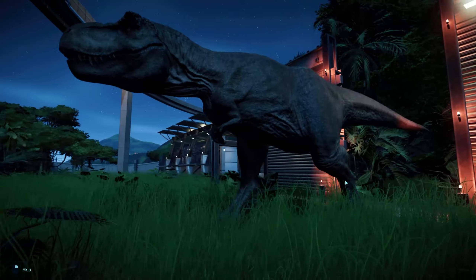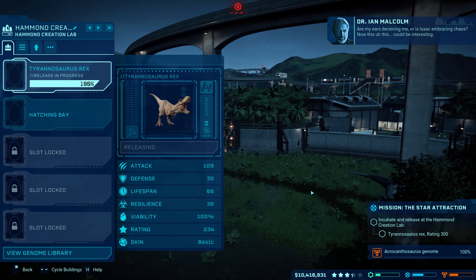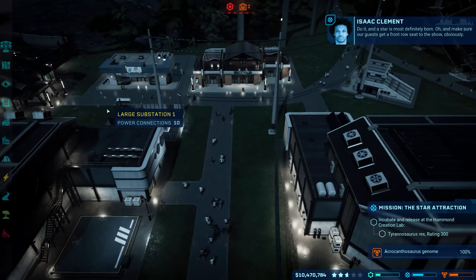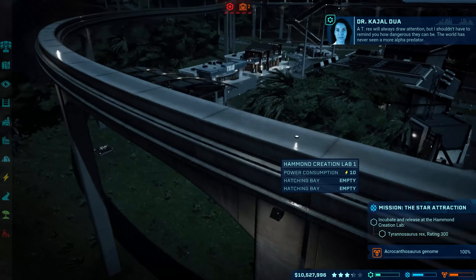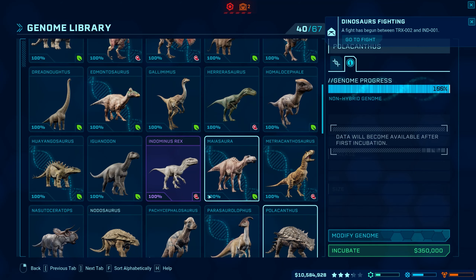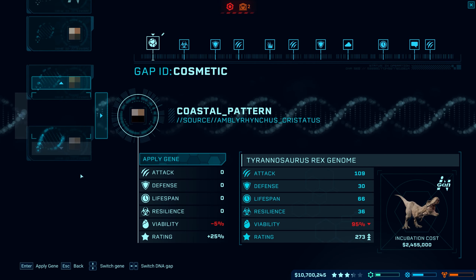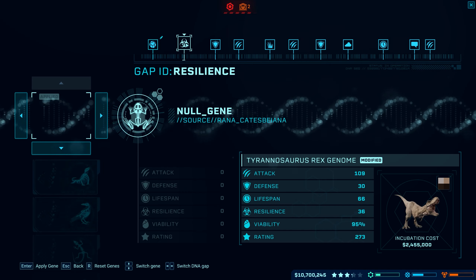We'll release the T-rex — oh, he's right by the door. When I released the long boy, the Indominus Rex just kept following it around but couldn't attack it. Now we've got chaos. We need another one — rating 300, why didn't it tell me that in the first place? We've got to open all the shelters. We need to make a T-rex with a 300 rating.